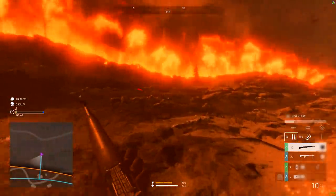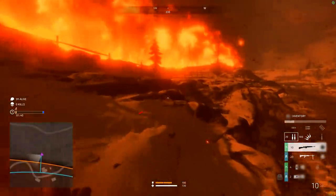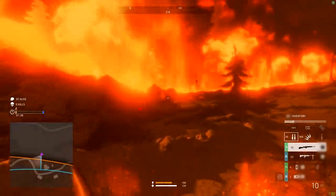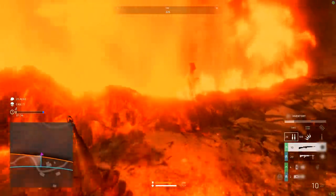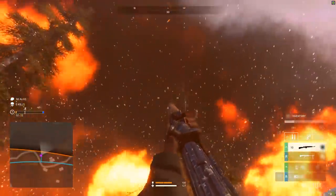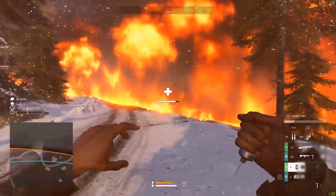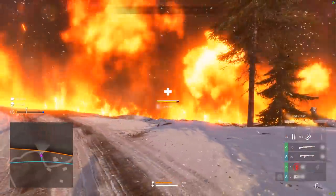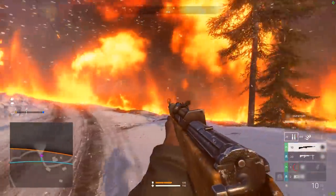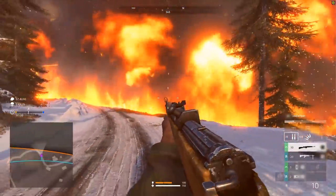And lastly, number 10: don't get caught in the fire. Not only does the Ring of Fire start hurting you if it consumes you, but it also emits a lot of noise and it's very difficult to see through back into the safe zone. Get caught out of it and audiovisuals become a big problem. Firestorm isn't like other battle royale games where you can use the storm to your advantage — here you just need to avoid it at all costs.